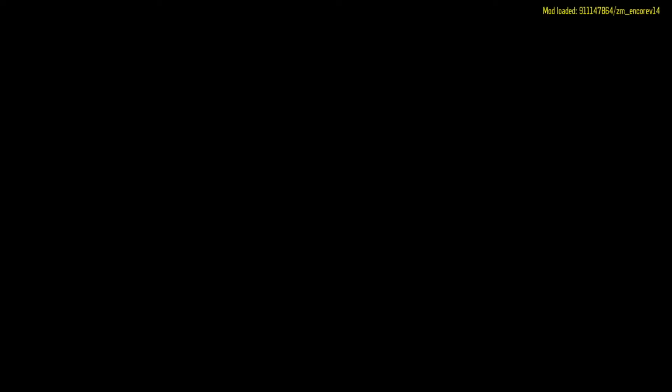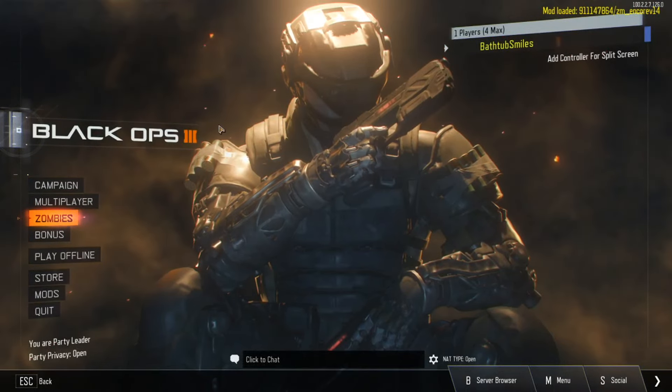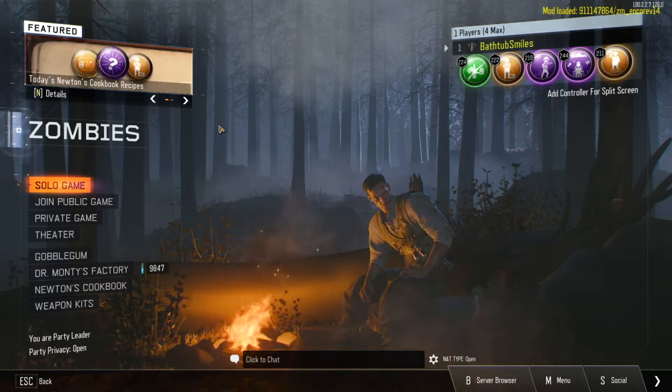Head down to Mods and click it. The first thing you should see, if you don't have any previously downloaded mods, is going to be the Encore v14 menu. Click it just once and it's going to say "Loading" at the bottom, and then you should see in bright yellow letters "Mod Loaded" along with some random numbers and the mod menu indicator in the top right corner. If you don't see that, then you did something wrong.